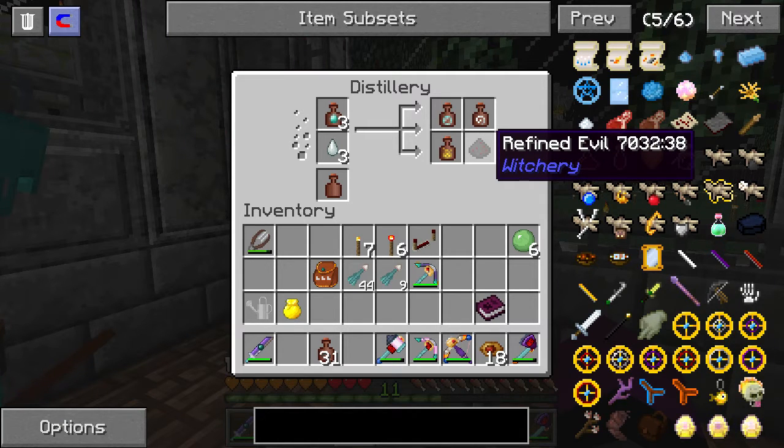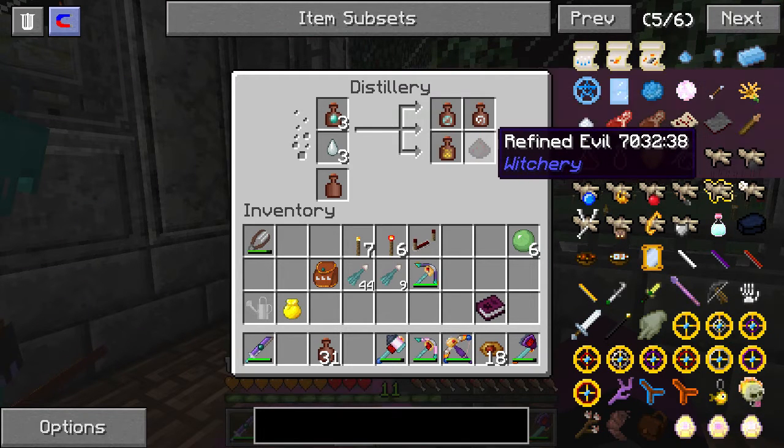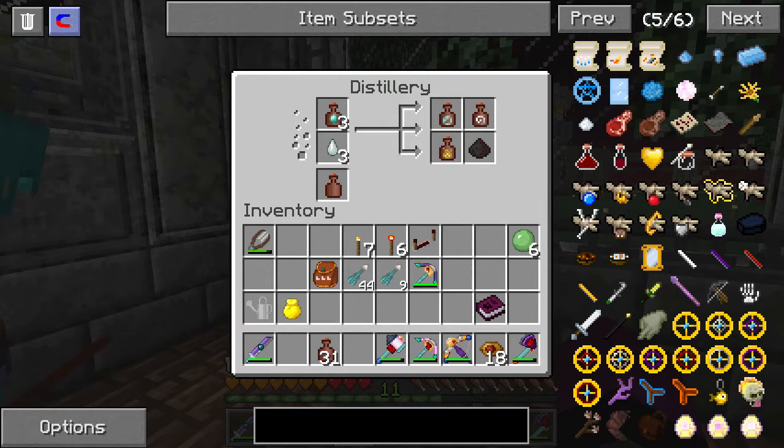We started this process of making all these different versions. It's not distilling another one, though — I guess you have to remove everything. There's not enough clay jars. I need at least three clay jars in there because there are three outputs.